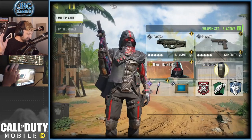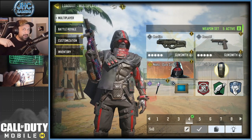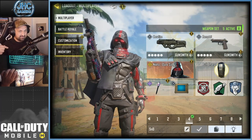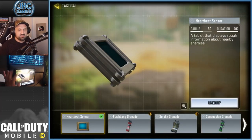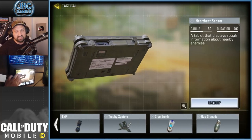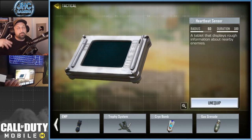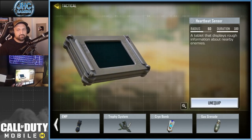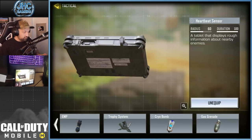The heartbeat sensor is a tactical equipment. On your loadouts you have the frag grenades and then you have the tactical grenades — it goes in that slot. So if you're gonna use the heartbeat sensor, you will not have access to the EMP, the trophy system, or the cryo bomb. These last three are pretty popular — I've seen a lot of gas grenades lately — so you'll have to make a decision.